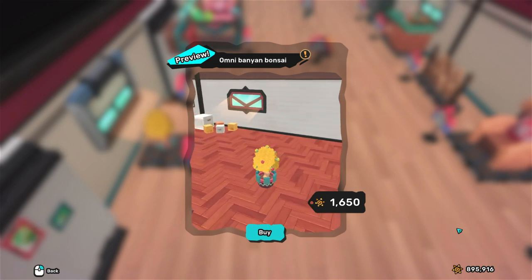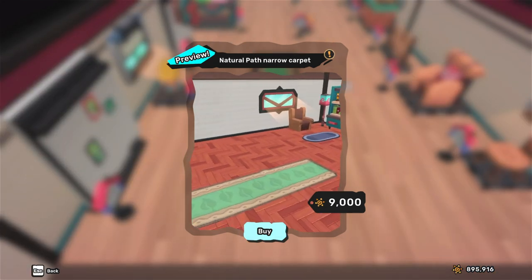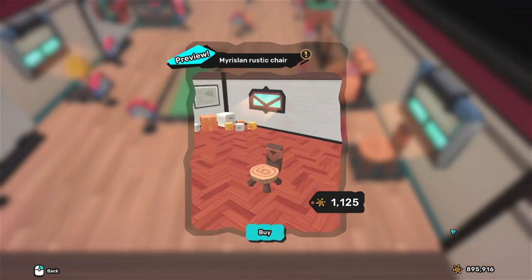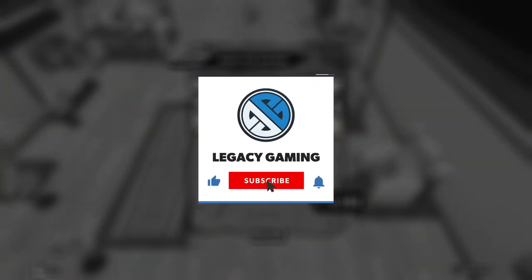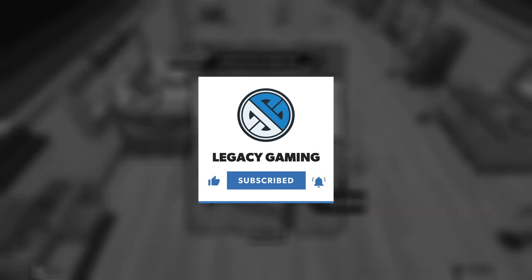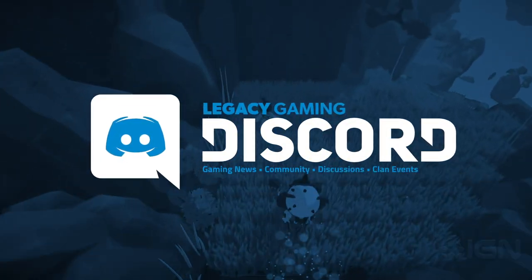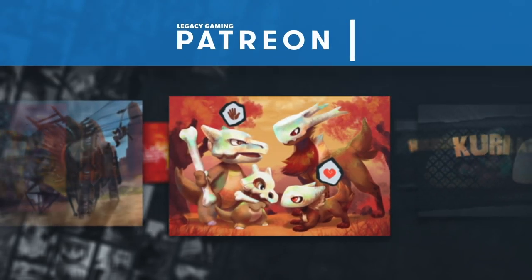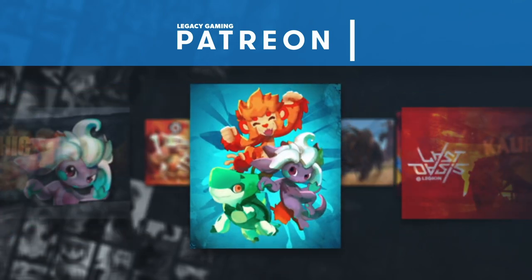Get ready to save up those Pansuns as we get to our next huge Pansun sink in the form of cosmetics for houses. Some are expensive, some are middle of the road, and some are actually pretty cheap, so this could be a fun way to spend your Pansun over the course of development. If you want to stay completely up to date with all major updates in Temtem, don't forget to like and subscribe to Legacy Gaming and join our community of over 6,000 players on the Legacy Gaming Discord. Check out our Patreon where there's a special print up for grabs each month. From everyone here at Legacy Gaming, thanks for watching — play on.